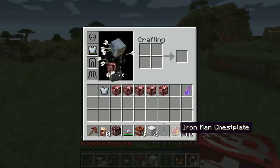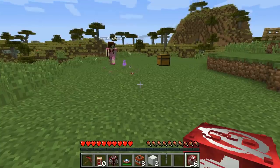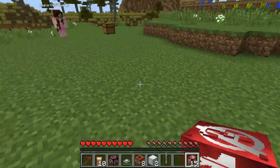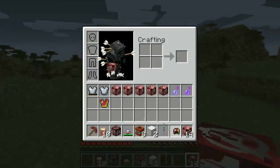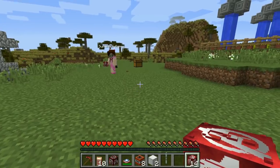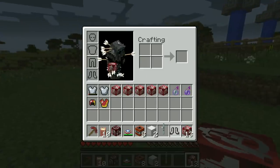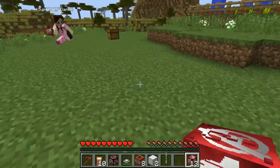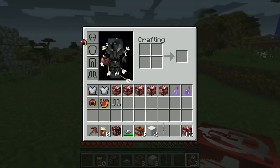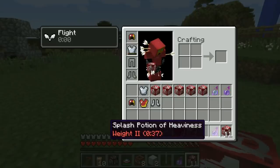Everything that comes out of these blocks is so good. I got the Potion of the Avengers — basically a lucky potion, really good. Then I got a poison potion — not quite as good. I have the Iron Man helmet and chest plate, so two parts of the set. Then I got the complete Hawkeye armor set. Hawkeye was insanely overpowered — my weapon did zero damage to him earlier.